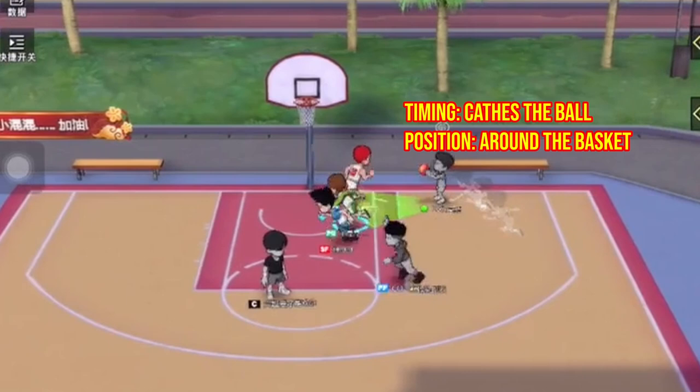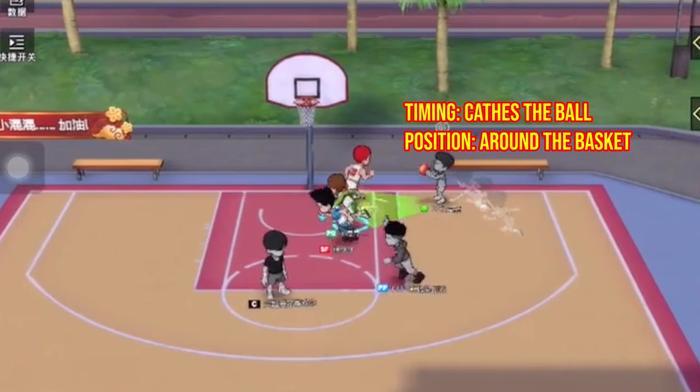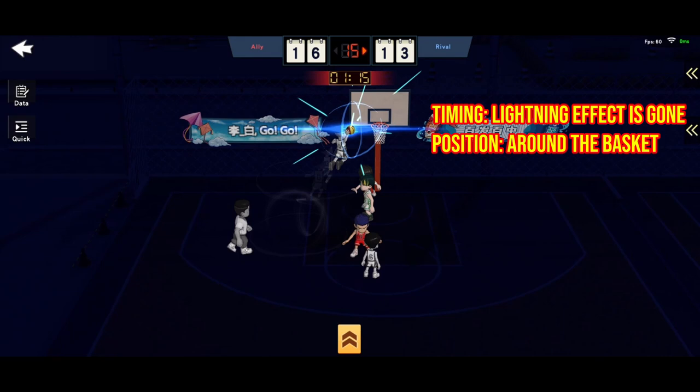Next is alley-oop dunk. Fukuda will always move to the left before the dunk. Positioning is around the basket. The moment he catches the ball, block. Then he will sit down — everyone should help out. The real blocking point is when he is reaching his peak. However, this move is super fast, so when you see him catch the ball, in a split second he has already reached his vertical peak.